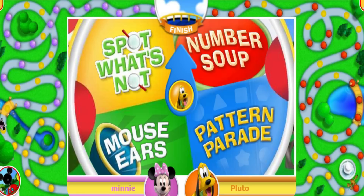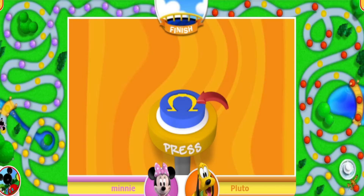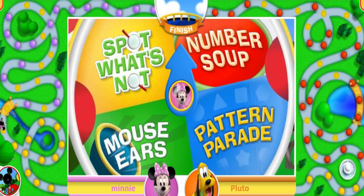Now it's Pluto's turn! Give the challenge wheel a click! Number Soup! Soup's on! Hit the number noodle that equals the number of shapes on the placemat! That's the number! One, two, three, four — fantastic! That means you get to move two spaces! One, two — now it's Minnie's turn! Click the challenge wheel to give it a spin!